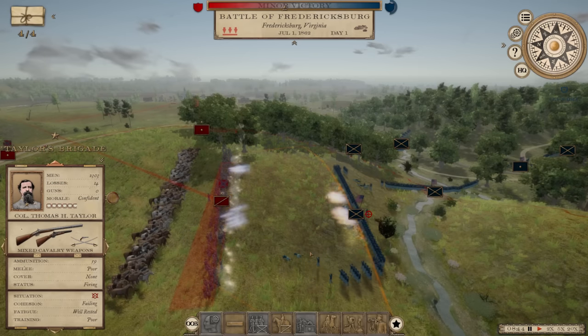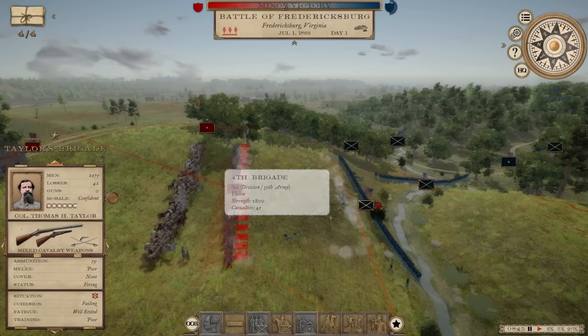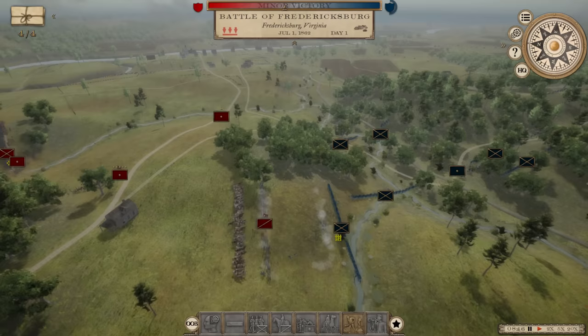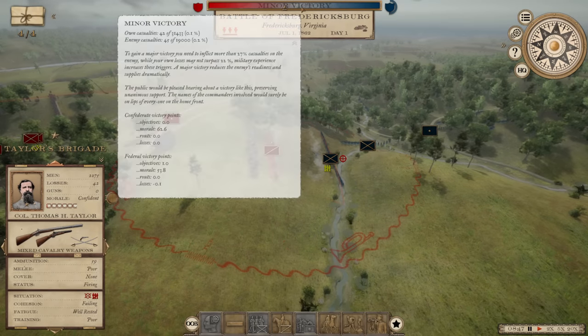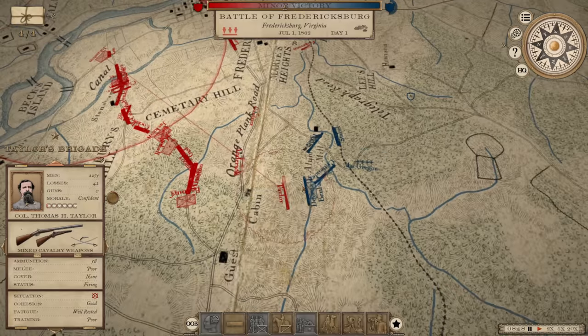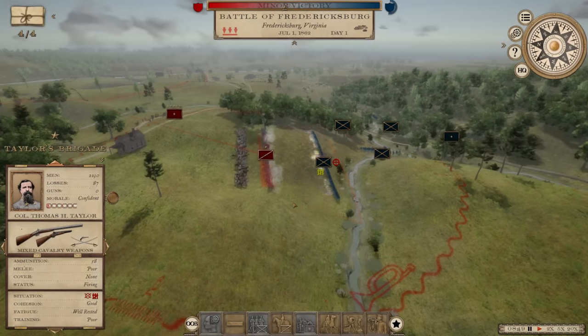Taylor, with mixed cavalry weapons - not ideal - is going to take on this pretty large Union brigade for the time being. I don't want Taylor to push too far; he's basically covering while we get everybody else into position. The numbers look good - big advantage in manpower, and we also have a nice advantage in morale. Everything's in our favor, as long as we can just keep him from driving off some of my units before I can get everybody into place. These mixed cavalry weapons are not ideal for this kind of fight, but we're just trying to hold off.